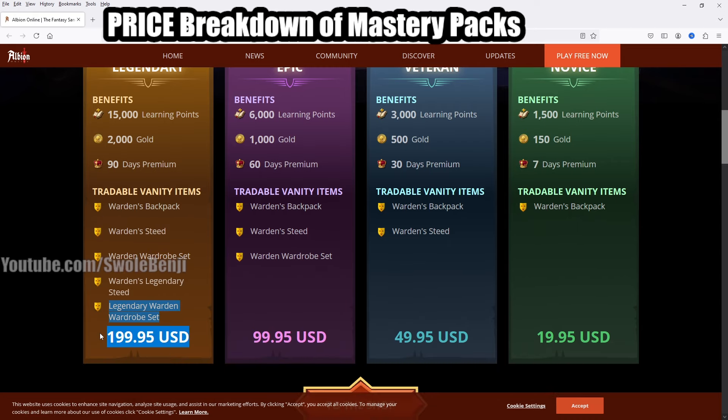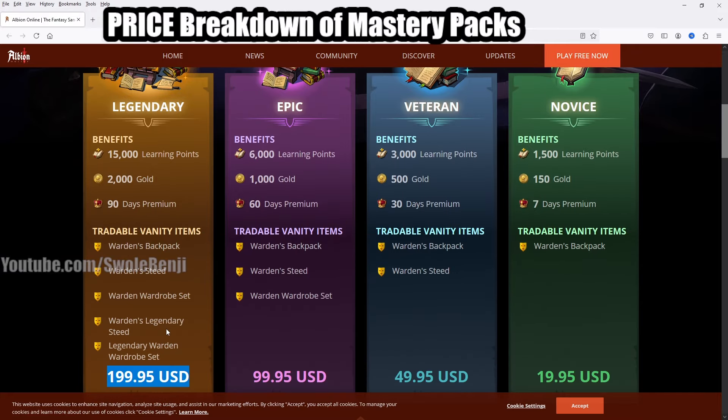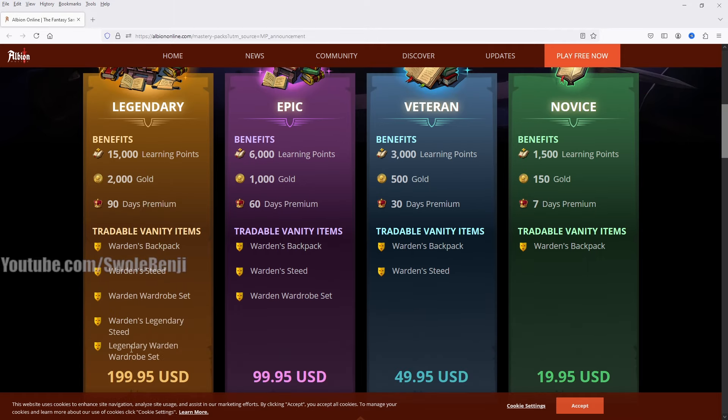I'm going to be doing the math on just how much these learning points are worth, the gold and the premium, because they want $200! $200 US dollars. That's a lot of money - that's 45 days of food for me. It's pretty crazy, but we're going to break it down. We're going to see what's worth it and what's not.